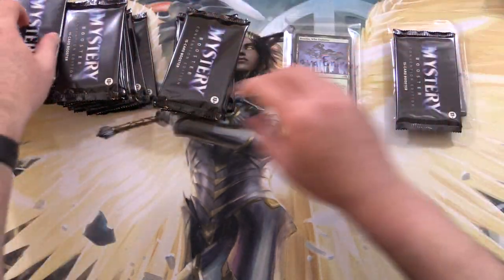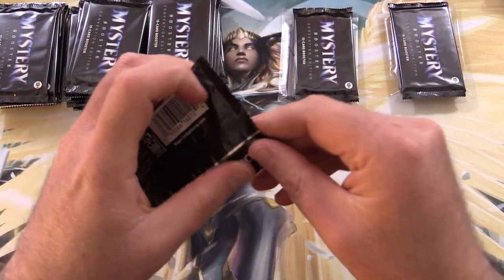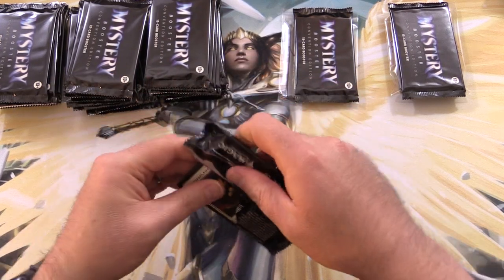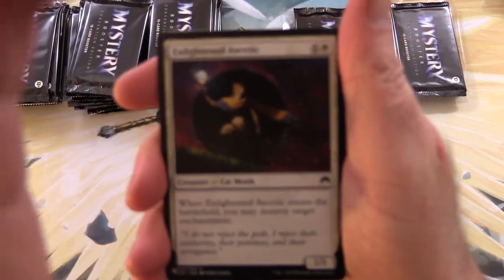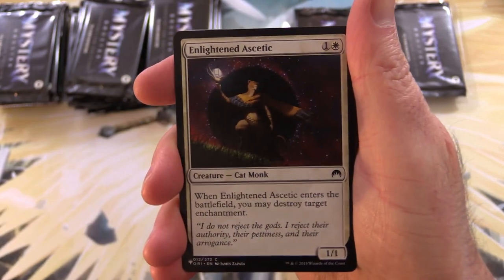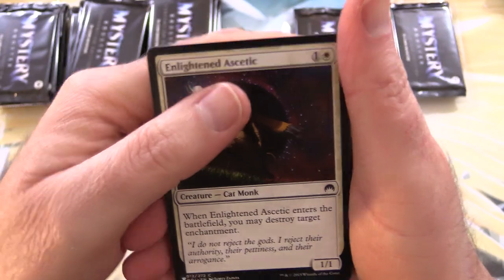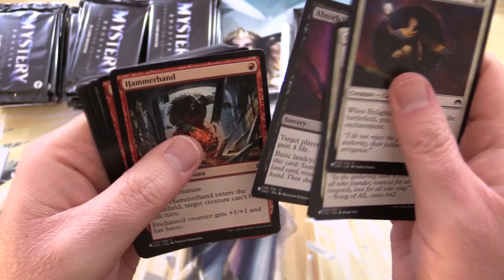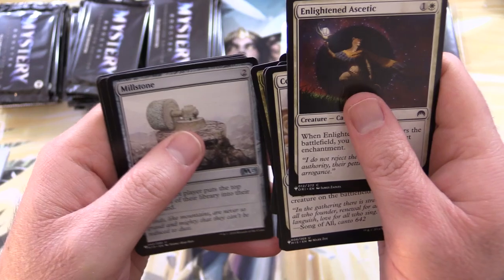Let's grab one here and one here and get stuck into it — Mystery Booster Convention Edition. We're looking for stuff like Mana Crypt, Rhystic Study, Demonic Tutor, and tons more. There are actually over a thousand cards in this set, so we're not going to go through in great detail. If I see anything jump out at me, I will note it.